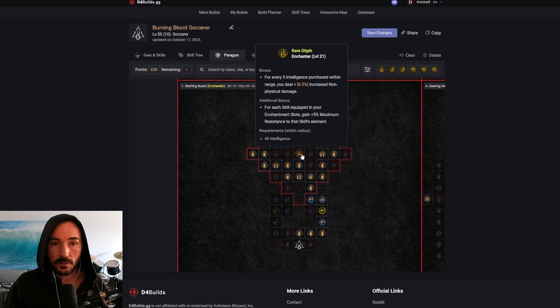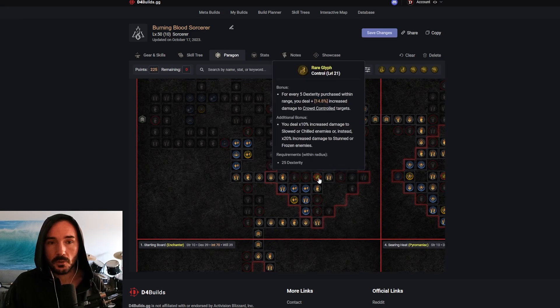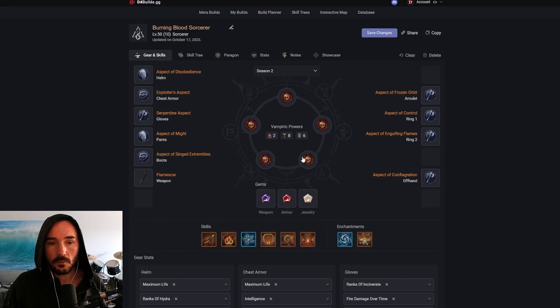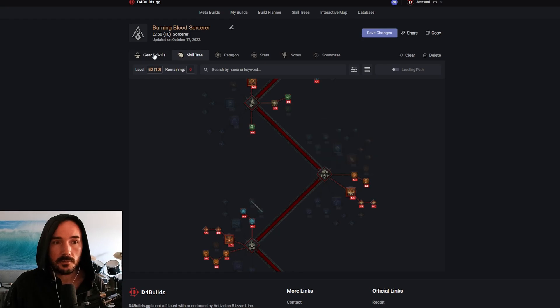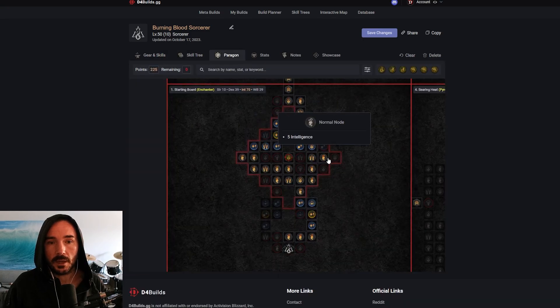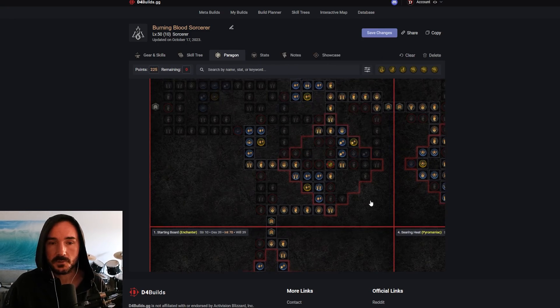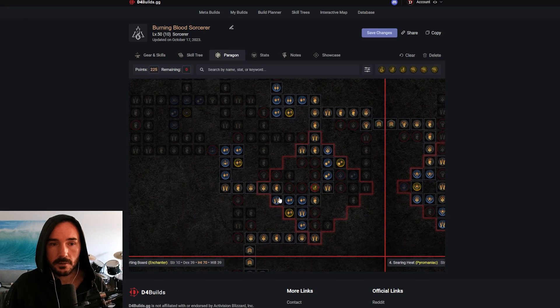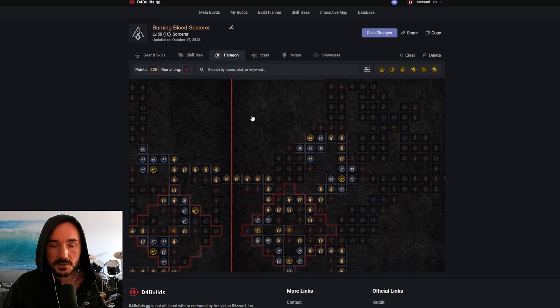We're going from our starting board getting 70 Intelligence around this node to max out our Enchanter glyph, going up to our Control glyph. We're going to have a lot of good CC with Frost Nova and then Frozen Orb giving chilled, Frost Nova giving frozen, and then we have our passive Crippling Flames. So we're going to get Immobilize on a lot of our burn abilities, and when Immobilize wears off enemies are slowed — we're going to get a lot of value out of the Control glyph. Scooping all this non-physical damage and working our way over to our next board, which is Flame Feeder.